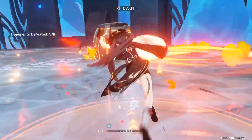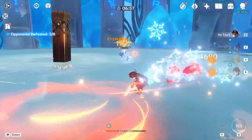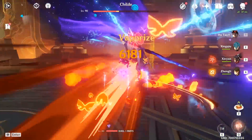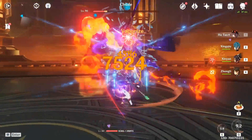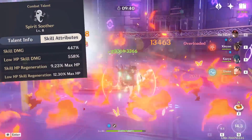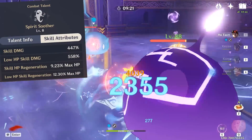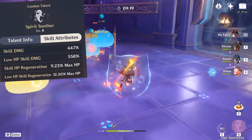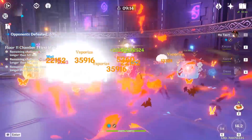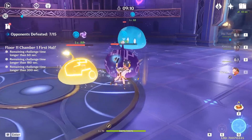The thing that truly elevates her playstyle is her burst, which has two different activation modes. It will depend on whether she is at 50% or below health — the default version is already pretty amazing and will take away a big chunk of health from surrounding enemies. However, the damage and healing will significantly increase if she is below the specified health threshold. The trick is to understand that the more enemies she is facing, the less likely she is to maintain the damage bonus from her passive, because you will most likely heal past the 50% mark.